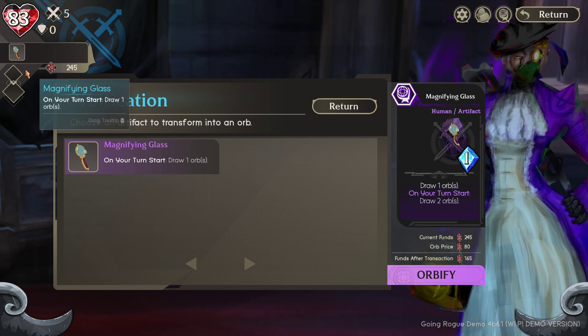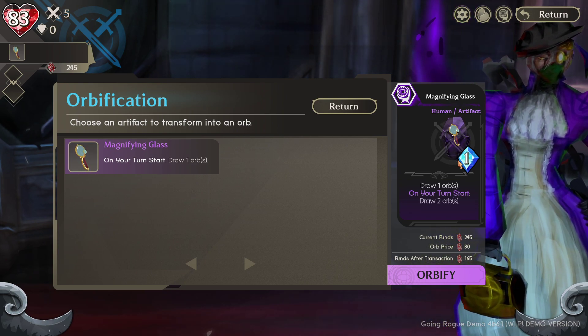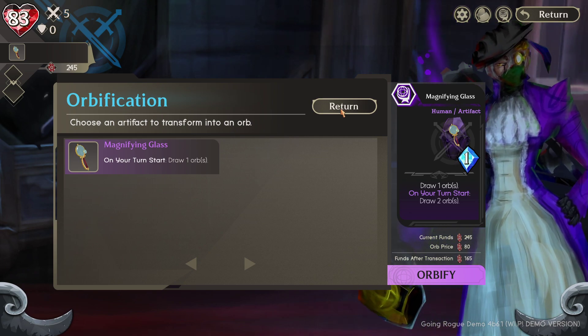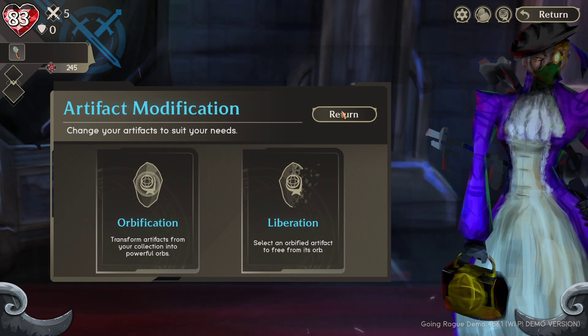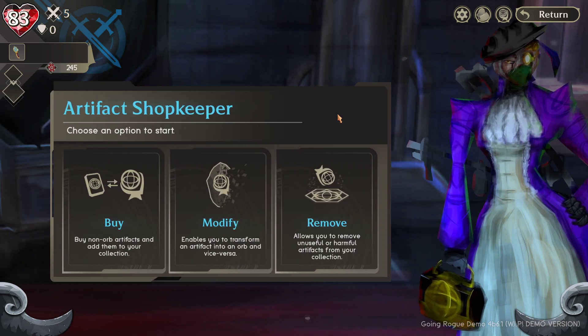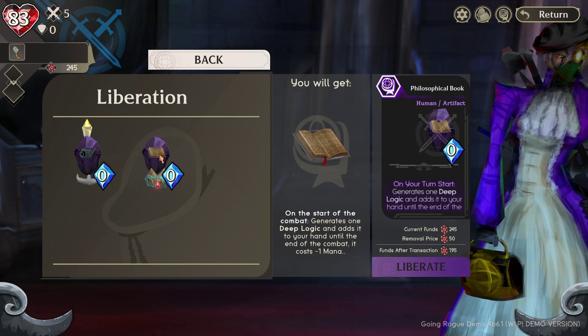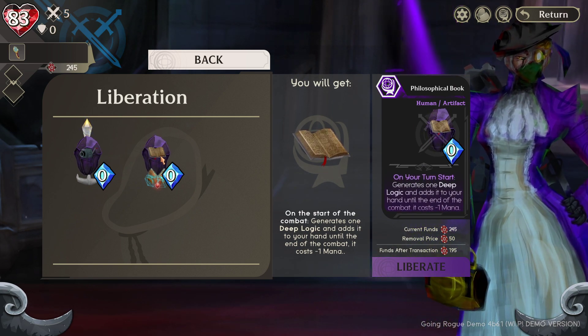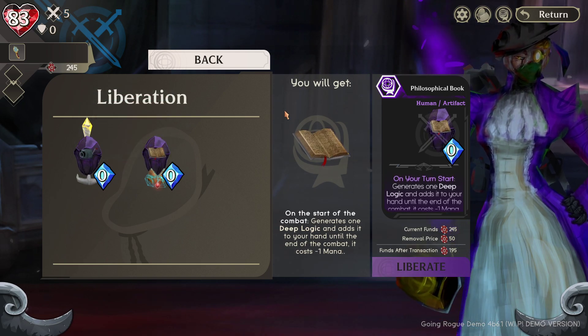It's basically a risk-reward choice: the relic gives you immediate value every battle from the start, but the orb gives more total value once you get and use it - you just have to wait. You can also Liberate - reverse it back to relic form by spending some chips. So you can toggle back and forth between relic and orb forms at these shops.